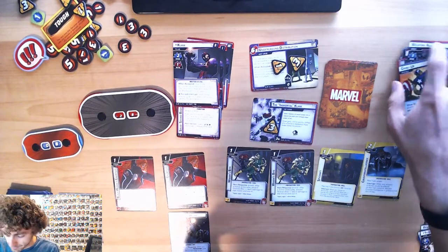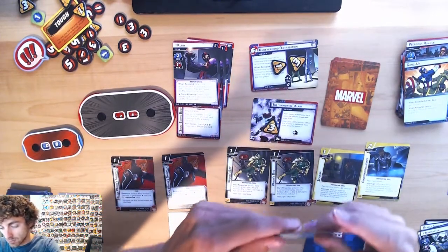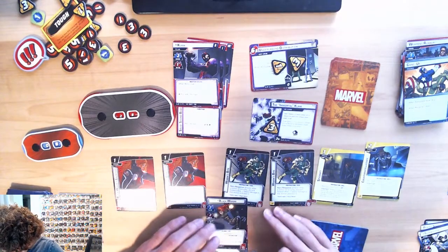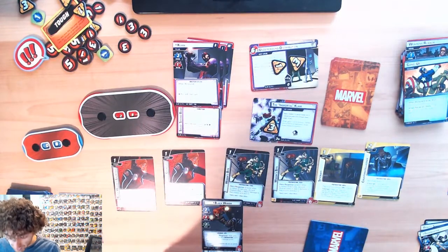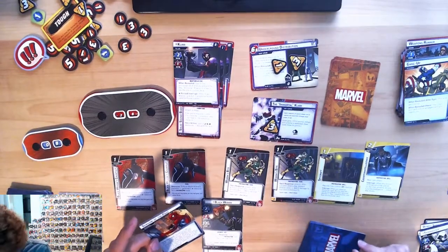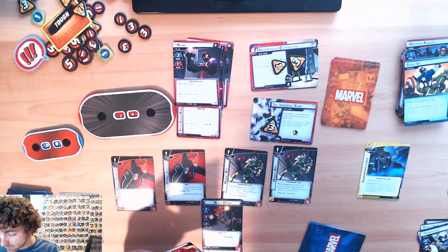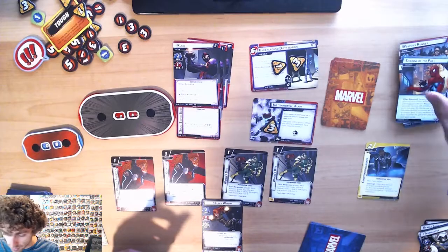We have to do two of these, which is not horrible. They're both attachments — attach to your identity card, cannot ready or change form, spend a Punch resource to discard this card. That is a treachery — Shadows of the Past. I'll use my Spycraft to discard it, dealing a damage to Claw.